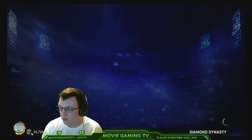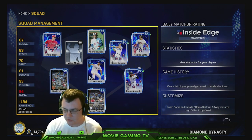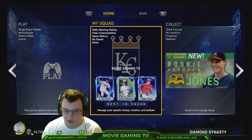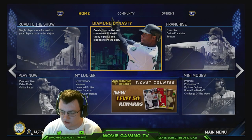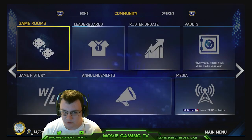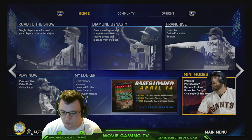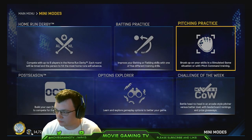What we are going to do is jump into practice mode, because then we can pretty much pitch the whole time. If you don't know where practice mode is, it's a good thing to do — a lot of the top players use it. All you need to do is go over to mini modes and then you can do pitching practice.